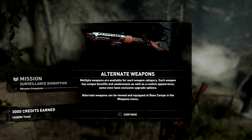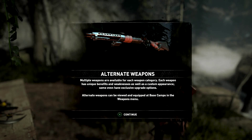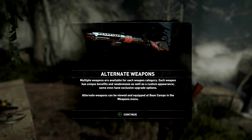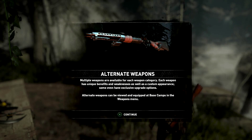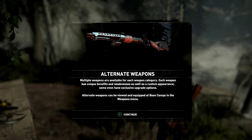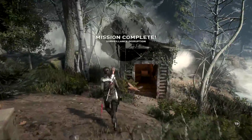Ancient hornbow acquired. Multiple weapons are available for each weapon category — each weapon has unique benefits and weaknesses as well as custom appearance, and some even have exclusive upgrade options. Alternate weapons can be viewed and equipped at base camps in the weapons menu.